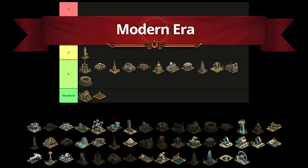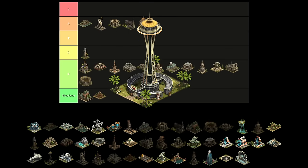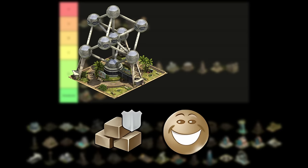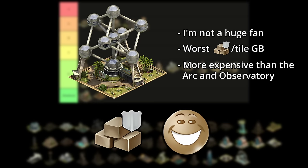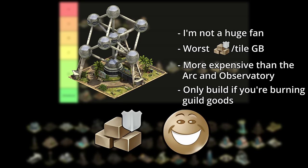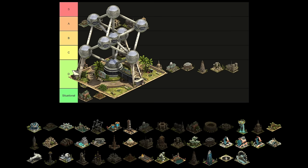Now back to the Modern Era. This era brings the Space Needle, which gives happiness and coins and belongs in the low D tier. The Atomium gives guild goods and happiness, but is pretty big too. It's the worst great building in terms of guild goods per tile and is more expensive than the Arc and Observatory to level. I like to think of it as only worth it if your guild is burning through guild goods. Many guilds are competitive and don't need the guild goods from the Atomium. However, if you are in that situation where you do need the goods, it's a decent option — just not the best. Therefore, I think the Atomium can sit comfortably in B tier.